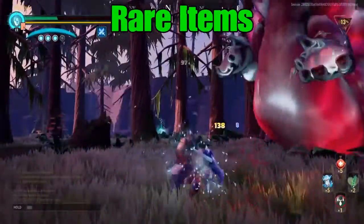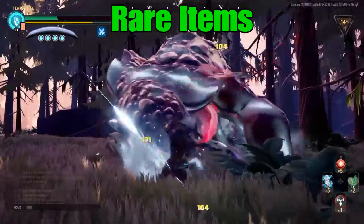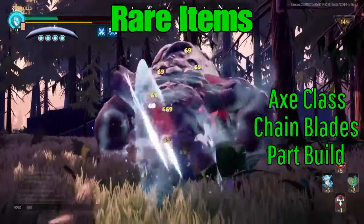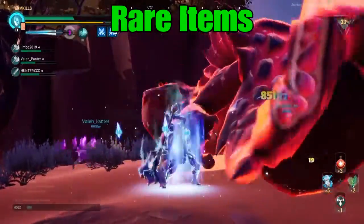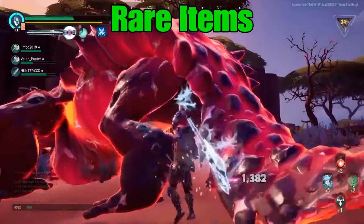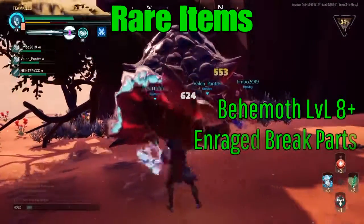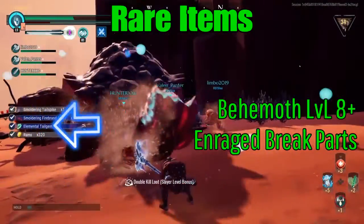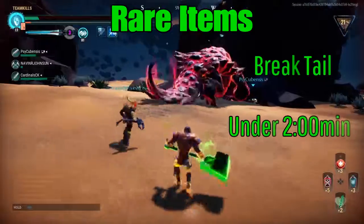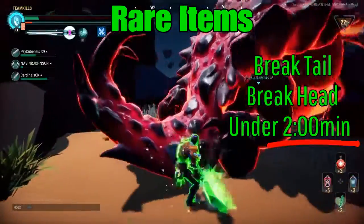This is one of the easier behemoths to hunt — he's kind of slow, except in the heroic version. With the right weapon and a part build, this is a great behemoth to farm rare items from. In each element class you'll get different rare items, so here's how to get rare items in general: first, make sure the behemoth is level eight or higher. Then, if you break a part off while they're enraged — doesn't matter what part — you'll get a special rare item. The other way is to break a tail piece off within the first two to three minutes; shoot for two minutes and you're 100% good.